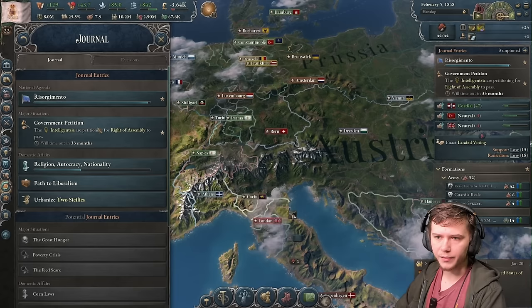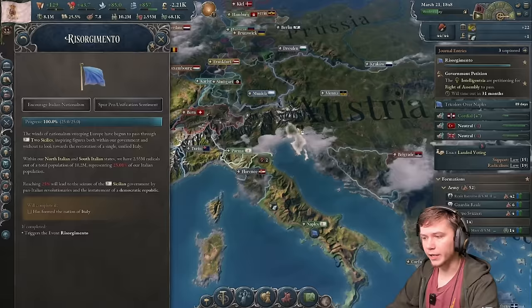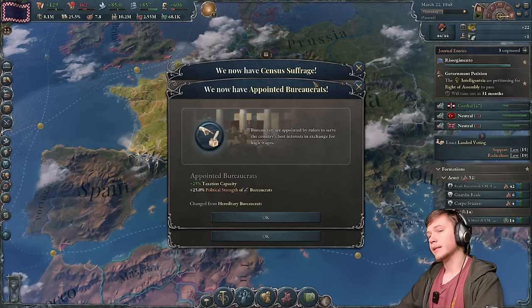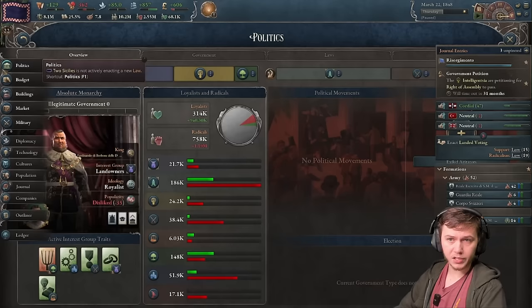We're at 98.1, so I'm going to let it tick up slowly from this point, because if you go too far above 25 it just won't trigger. 24.8, 24.9 - there we go! Event: The Tricolors Over Naples. We get a lot more loyalists, and we get to get a lot of different laws: appointed bureaucrats, census suffrage, and parliamentary republic. This is the easiest way to get rid of monarchy in this game.